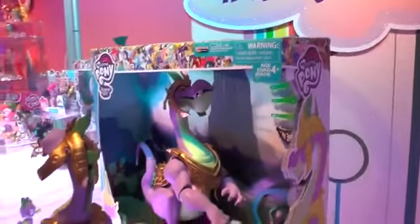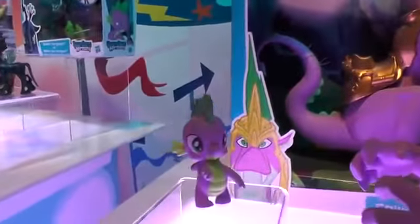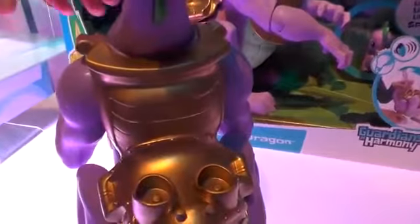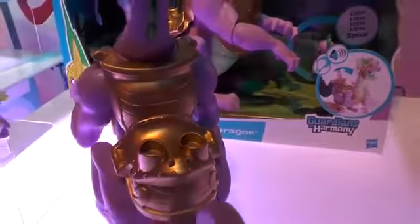When you push him all the way forward, he has projectile fireballs that come from his mouth. He also comes with a normal-sized Spike figure, three projectiles, the Guardians of Harmony badge, of course. The armor that you see is also included. It is removable, and on the back there's a place to mount the miniature Spike figure, as well as any of the ponies from the original Guardians of Harmony line.